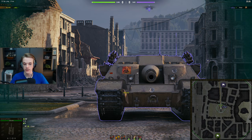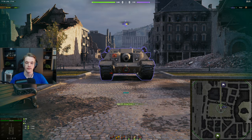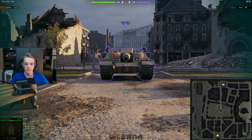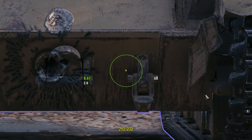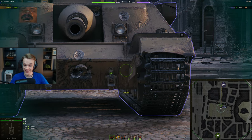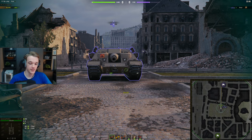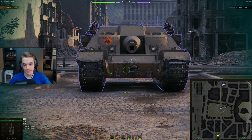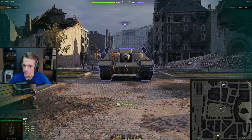Even with 340 HEAT we are not penning the cheeks on this tank. The lower plate is a pennable section, but most of the time you're not going to be able to hit it. Also worth noting — there is extra welding around this area on both sides, which is actually more armor, so you can still bounce the lower plate. If you're going to shoot the lower plate, make sure you go for the very center, because that is how you actually kill one of these things.